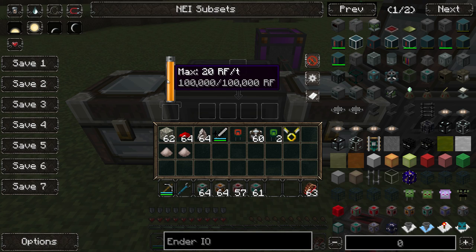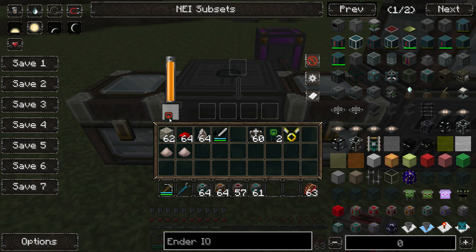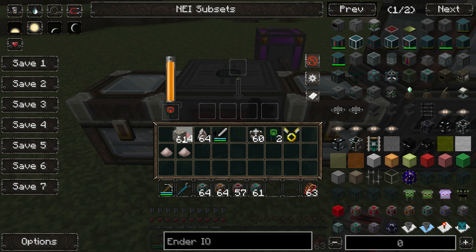It can store 100,000 RF and there are also a few upgrades. First of all there is the double layer capacitor, which doubles the amount of energy it can store, but it uses 60 RF per tick. It's essentially the same as the base 20 RF setting, just a lot faster. Let me show you — as you see, quite a bit faster.